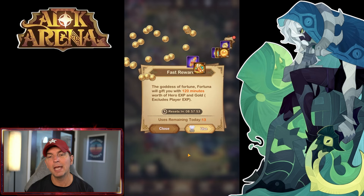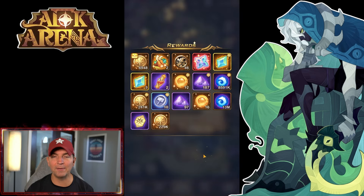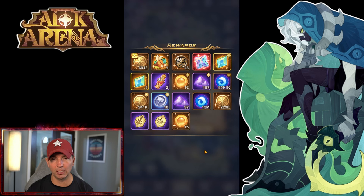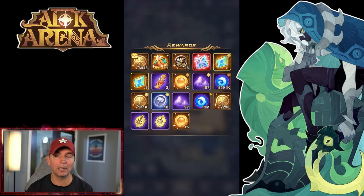A lot of newer players stop at the 80 diamonds point. Once you make more campaign progression you might want to do it more. At VIP 16, I'm going to do this two more times. What we're looking for specifically out of fast rewards are cores and hero essence.